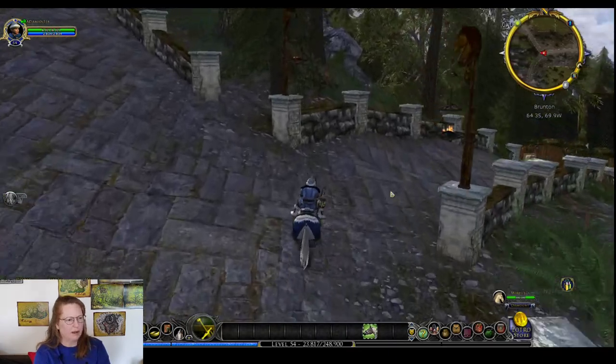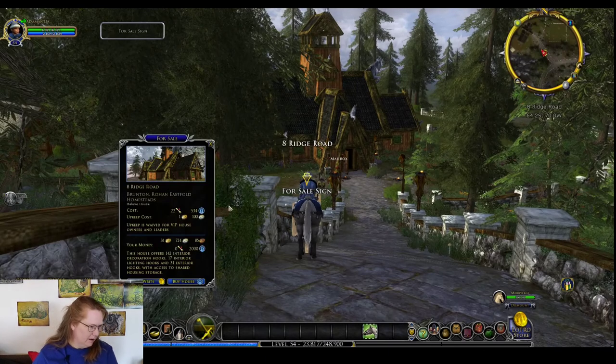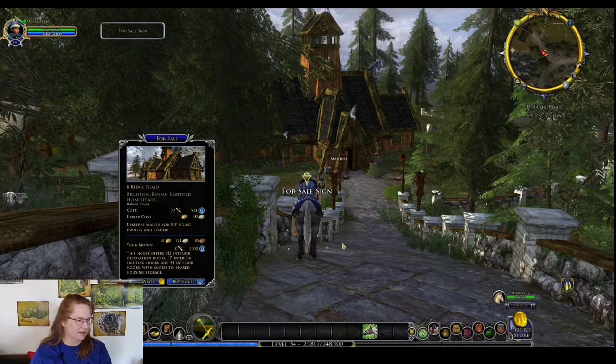Here's the house we walked into by mistake — this one is for sale. This is Eight Ridge Road, going to be one of our medium-priced houses at 22 writs and 534 Mithril as it's listed at the moment.